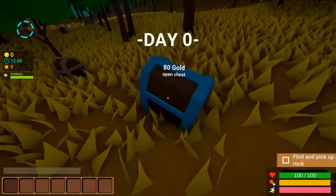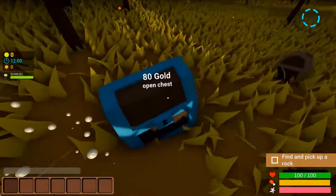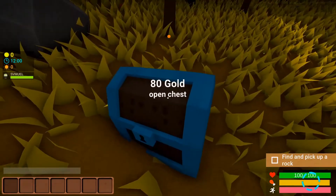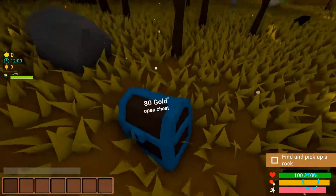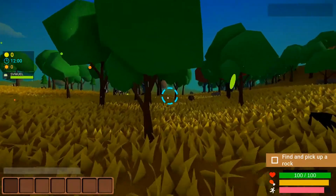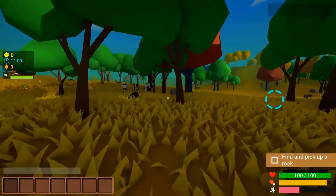Day zero. Okay, I'm assuming we can open this chest. Doesn't seem to allow me to open it. Okay, we've got a blue marker here. Is this a tutorial? Find and pick up a rock. Okay, yes, we're finding and picking up a rock.